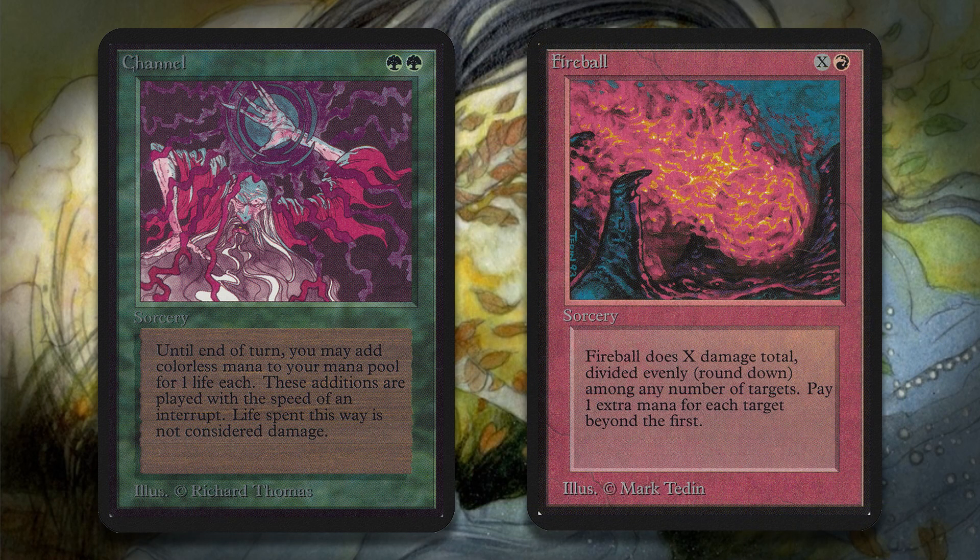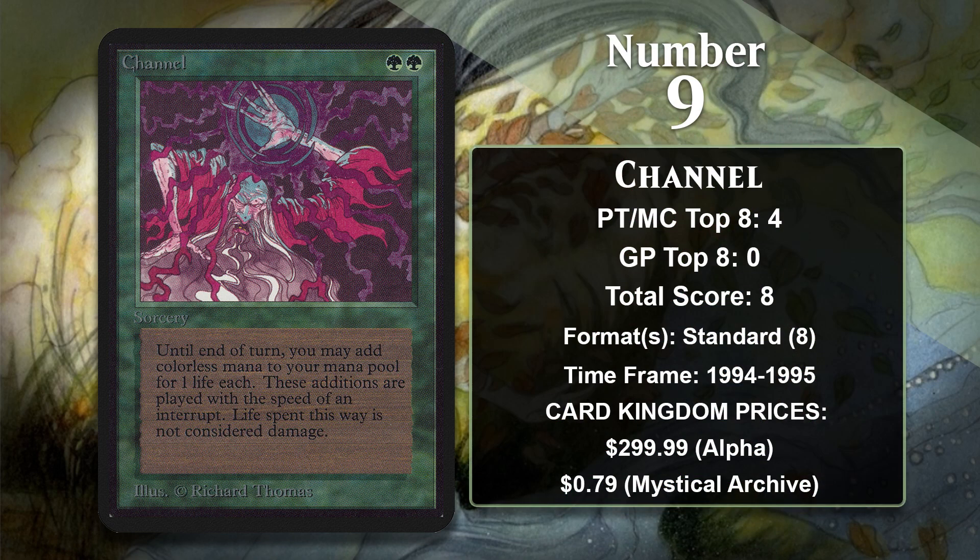If you combine those two cards together, along with a way to make some red mana, you could get a first-turn kill where you use Channel and Fireball to do 20 damage to the opponent right away. This combo was powerful enough that before competitive Magic began in 1994, Wizards decided to restrict Channel, since they didn't want tournaments to just be about whoever got both Channel and Fireball in their opening hand. There was really no reason not to play the singleton Channel in Magic's early days, as it could power you to a free win if you got it along with Fireball.